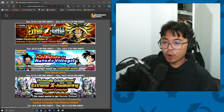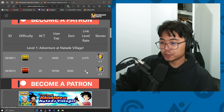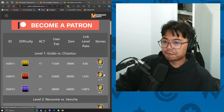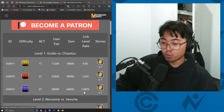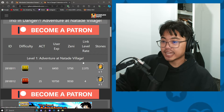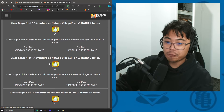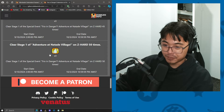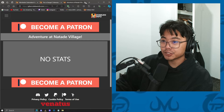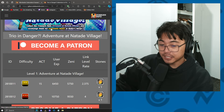There's a new special event: Trio Endanger Adventure at Natarde Village — two stages in total, getting you some Dragonstones. It's got a good link level rate of 4, which is not too bad. For comparison, 35-1 only has a 1.0875. So it's actually pretty good for link leveling. It is also a limited-attempt event, so you have to do it 50 times to get all of the rewards. Link level rate 4 is pretty good.